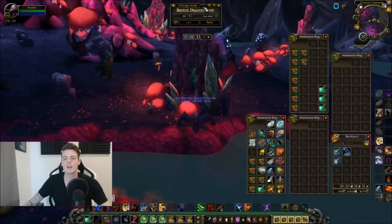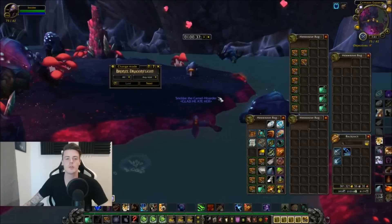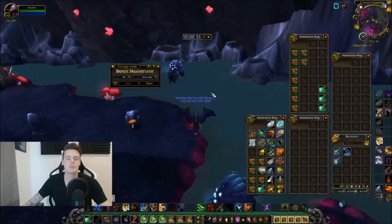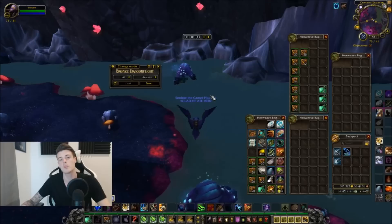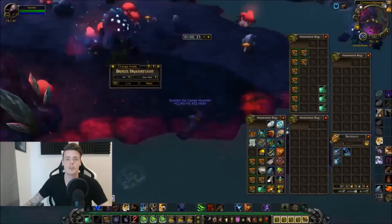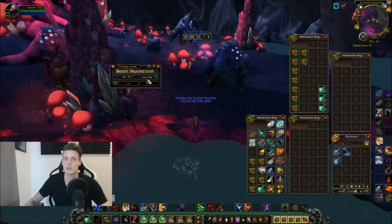One more tip before I go: grab the Server Hop addon. Sometimes when you finish fishing all the pools you'll run around and only find one every now and then. You don't need it because there will always be at least one pool up, but server hopping makes it a lot easier — you can stand in one spot, fish the pools, jump realm, and have a ton of pools close to you again.